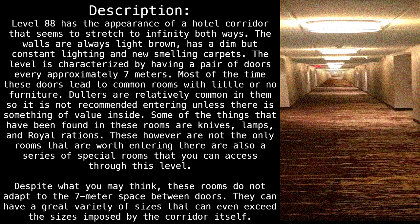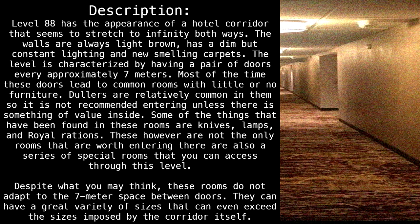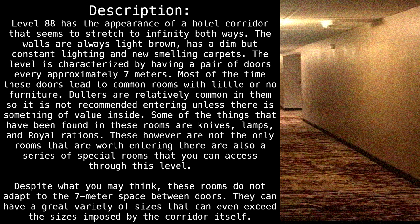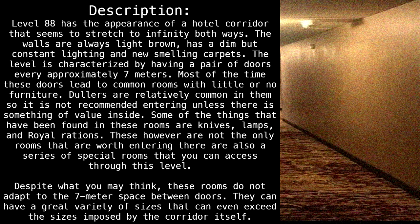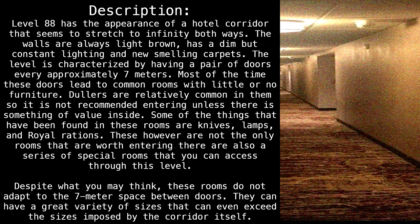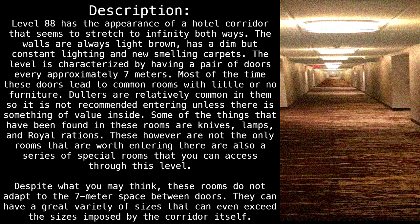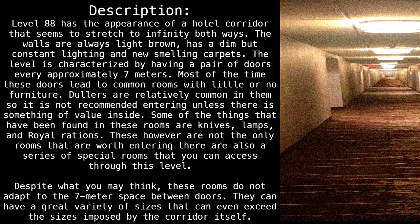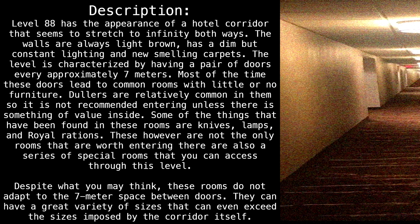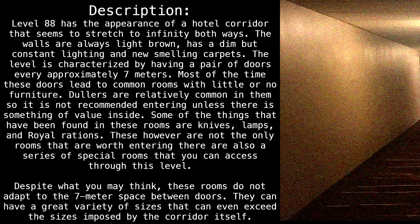The walls are always light brown with dim but constant lighting and new-smelling carpets. The level is characterized by having a pair of doors every approximately seven meters. Most of the time these doors lead to common rooms with little or no furniture. Dollars are relatively common in them, so it is not recommended entering unless there is something of value inside.